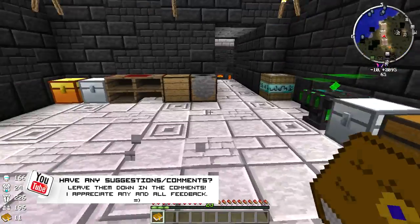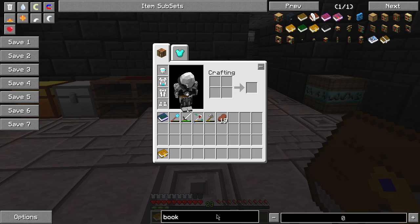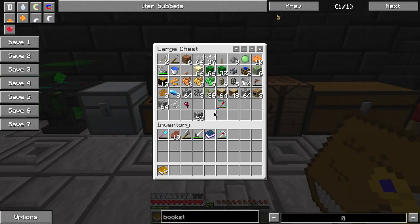Let's see - do we have a... how do you make a book stand? There we go - two sticks and a piece of wood.